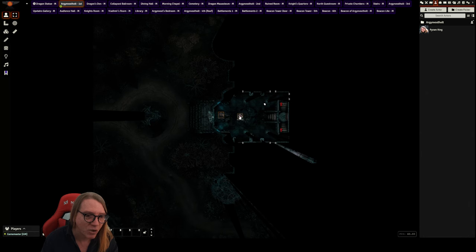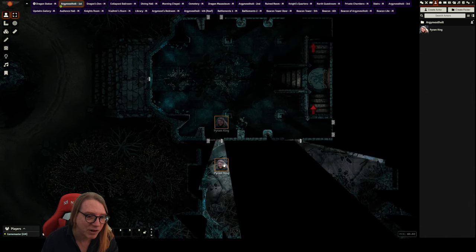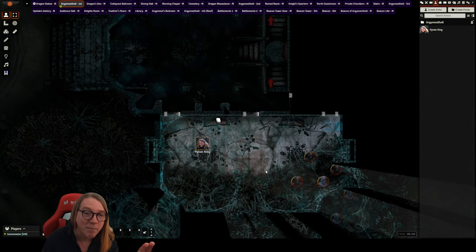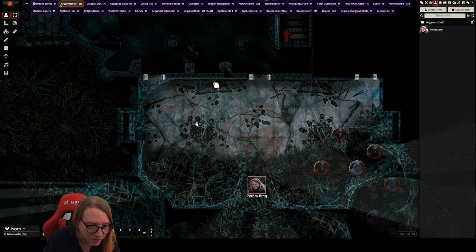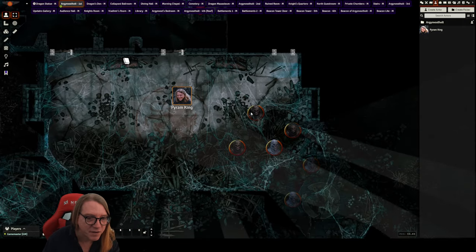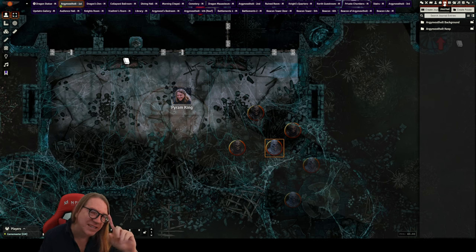As players go through the creepy dark halls, the first location they might run into is the collapsed ballroom. Something cool about DM Andy's map here: I put a layer in so you can see the spider webs — and you can actually go underneath them. You're going to see revenants over here fighting a strange-looking revenant. That is a spider revenant — a new creature I added here.